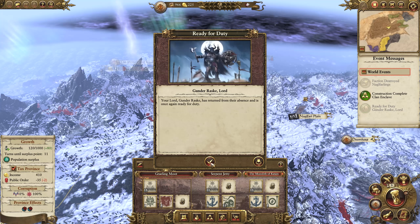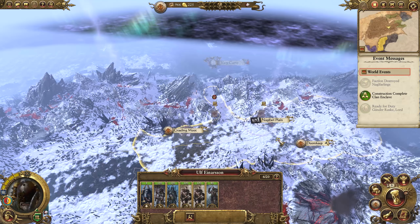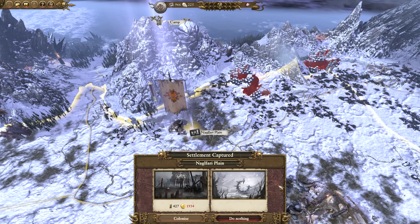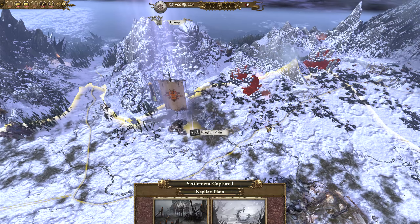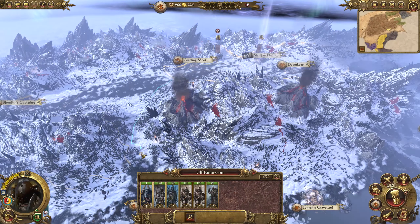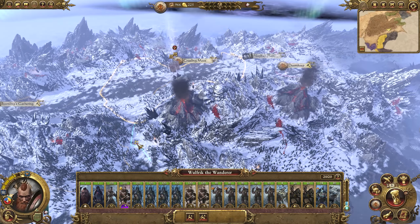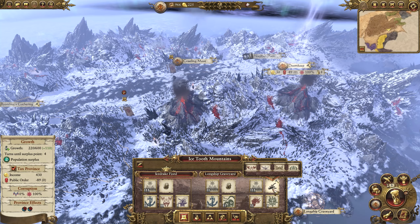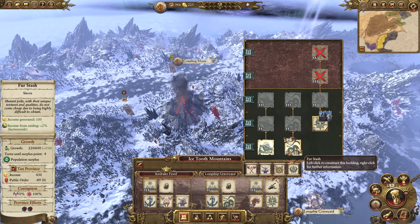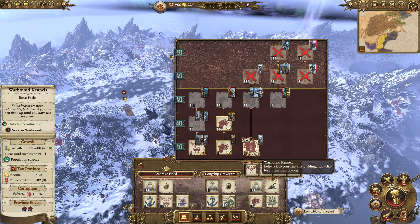The Nagalfarlings have been destroyed. Gunderask is ready for duty. I'm going to put him into normal stance. If we attack this now we have to colonise it, so we'll do nothing for now. Maybe we'll just let Varg come and colonise it — maybe they'll do that, if not, fine.